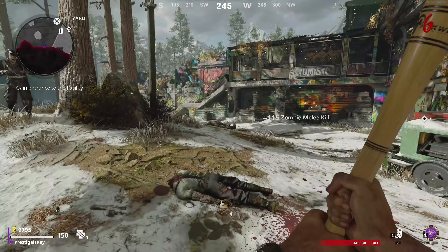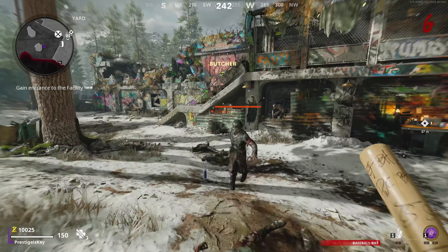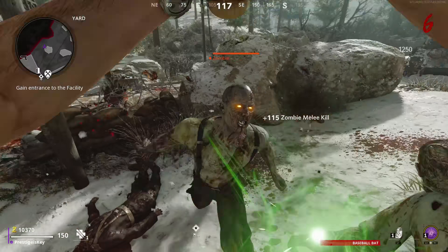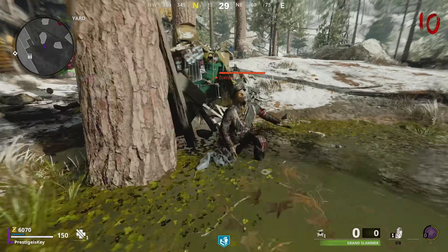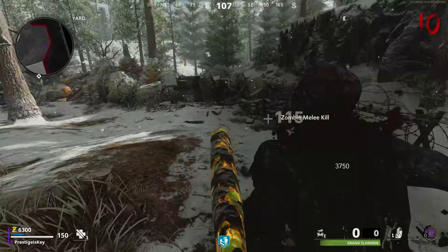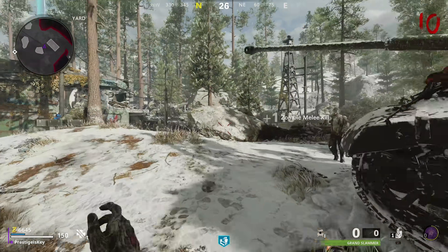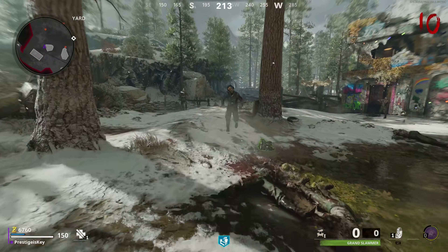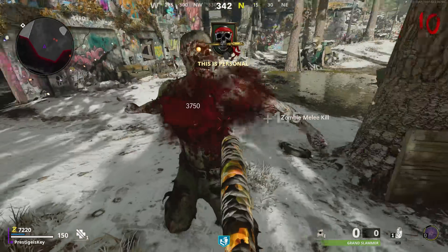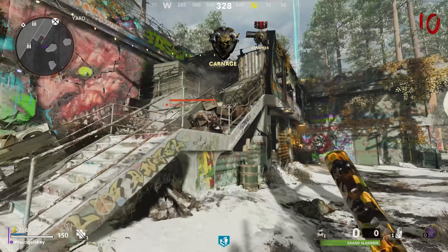Just like multiplayer, the same satisfying thump feeling comes from beating a zombie over the head with the baseball bat, and it's just as fast as the shovel, making it a good contender for the best melee weapon in zombies. Once you pack-a-punch it, it becomes the Grand Slammer and can do even more damage. It's super smooth — you go from one zombie to the next without getting hung up on anything, which is great when multiple targets are running at you.